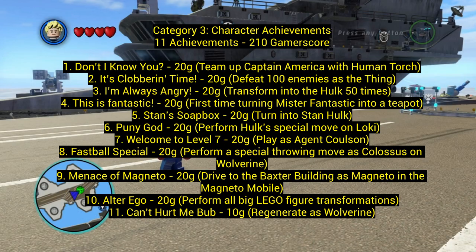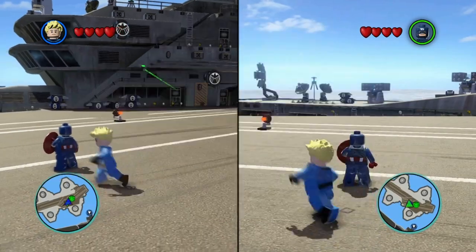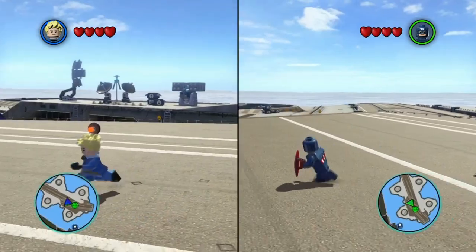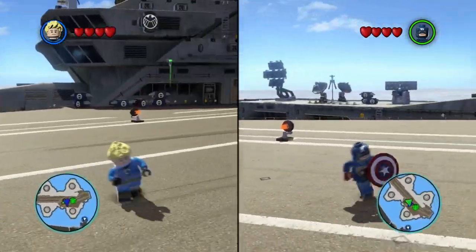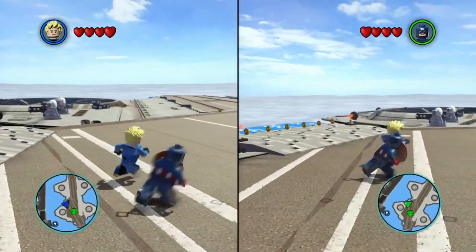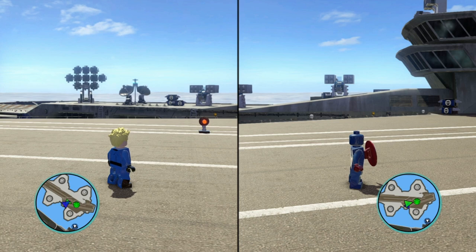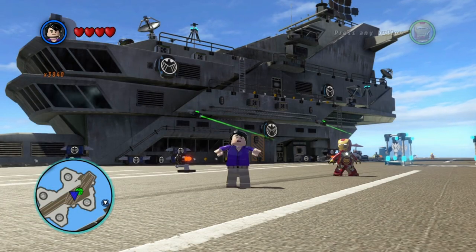Category three: character achievements — 11 achievements for 210 gamerscore. Number one: Don't I Know You — team up Captain America with Human Torch. Chris Evans played Human Torch in Fantastic Four and also plays Captain America in the Avengers — he's basically talking to himself! You have to have Captain America as one player and switch the other player to Human Torch, and there you go.